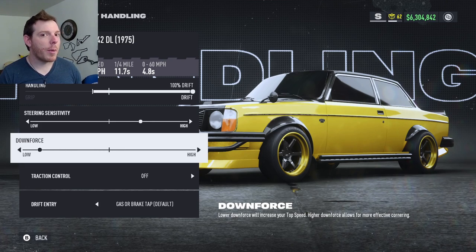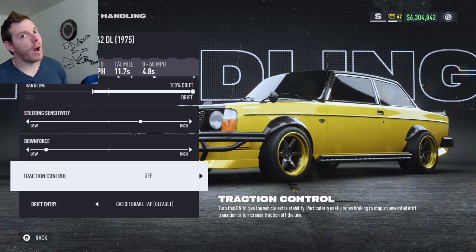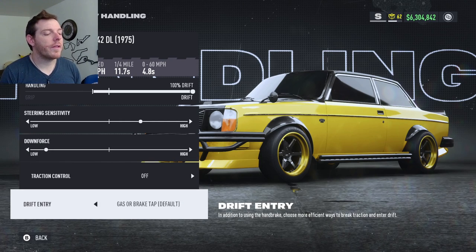Traction control: off for sure. Drift entry: I run gas or brake tap, so depending on what corner I'm in I can just sit there, press all the buttons, panic, and get it sideways.